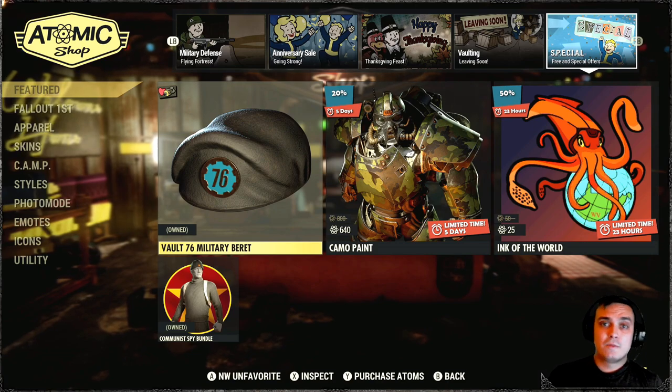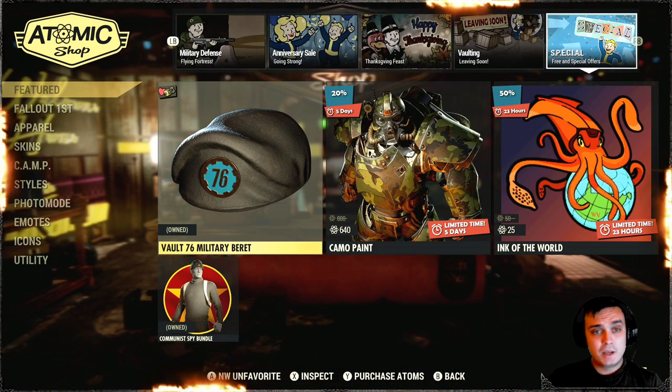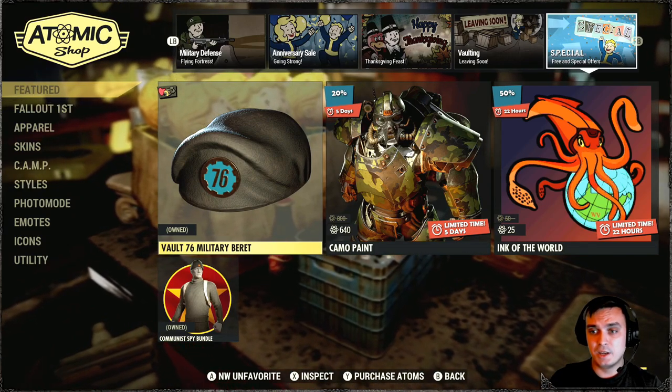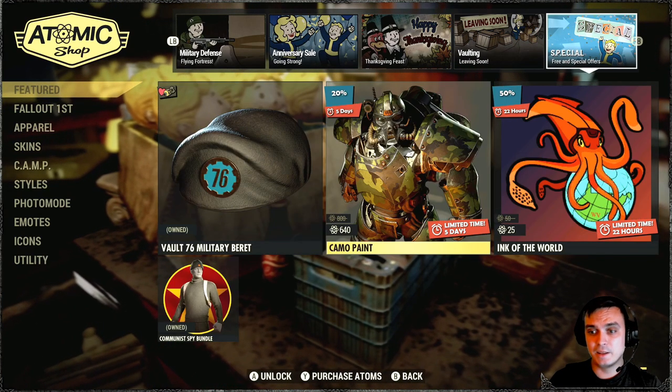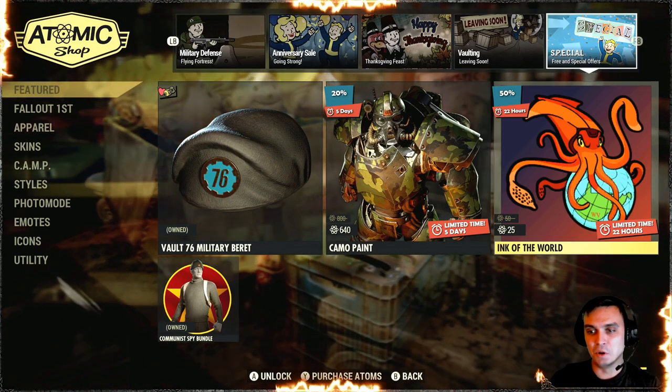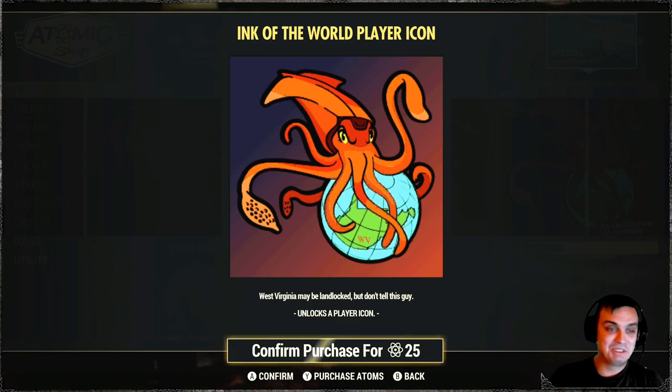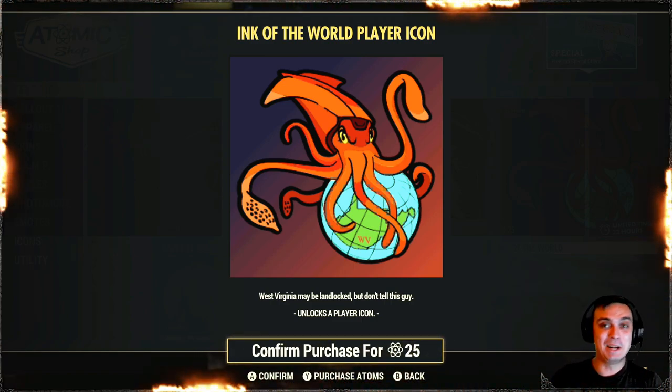Let's start with the first topic which is the atomic shop. Today if you navigate to the last section, which is the special section, we've got the Ink of the World player icon with a 50% discount and it will cost you 25 atoms. So if you like collecting player icons, I'm not gonna go for this one, I'll pass.